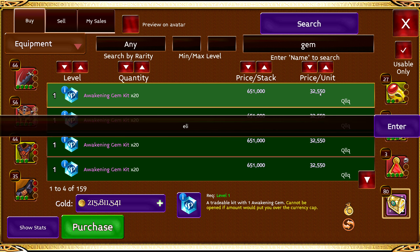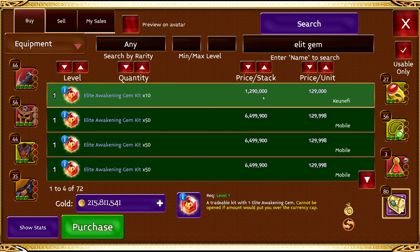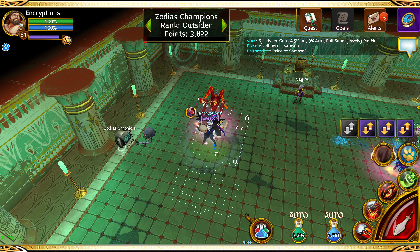As you can see, blue gems are $30,000 each. I go to elite gems and type it in real quick — they're $130,000 each.